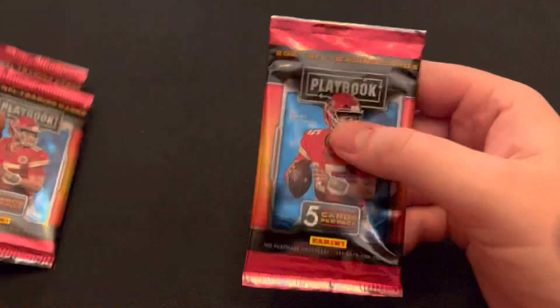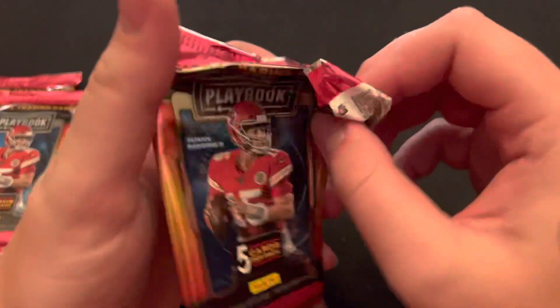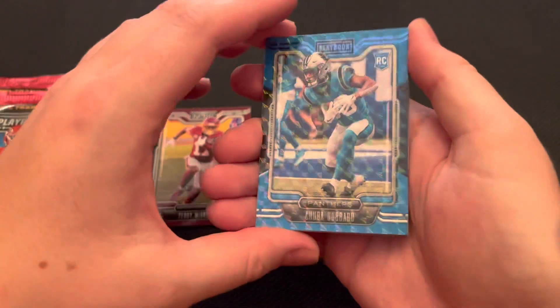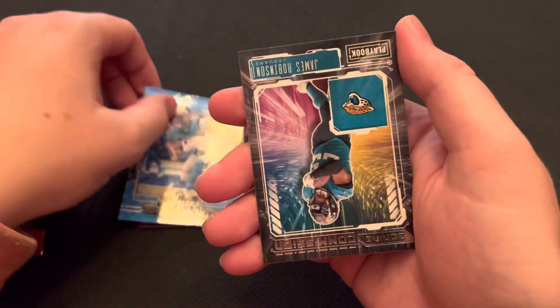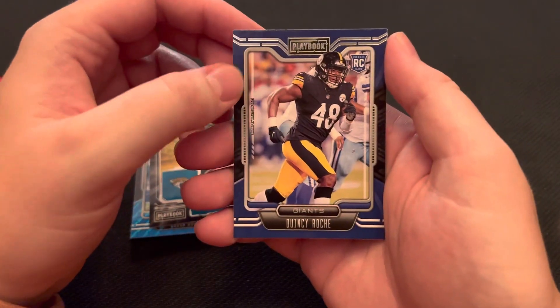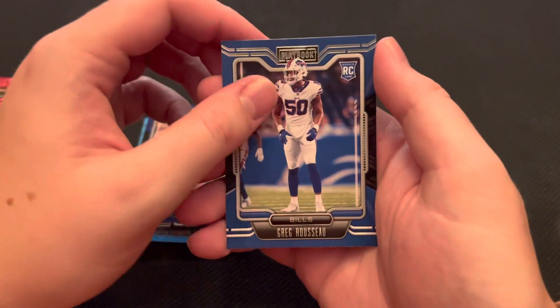We'll start with this one. We are starting off with a Terry McLaurin — Terry McScorin. An early Mosaic, we got a Chuba Hubbard, who did a great job filling in for Christian McCaffrey this year. Then a James Robinson Zoning Commission — I think we've gotten like three of these cards now, that's kind of funny. Quincy Roche rookie card. And then Greg Rousseau, a rookie card there.